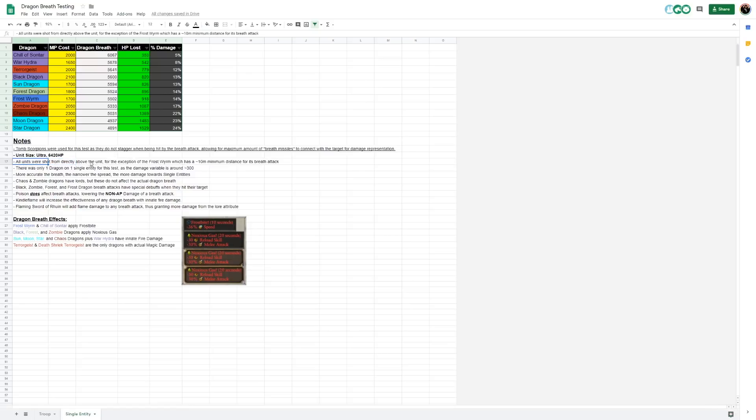All units were shot from directly above the unit, with the exception of the Frost Worm, which has around a 10-meter minimum distance for its breath attack. There is only one dragon on one single entity for this test, as the damage variable is around 200–300, plus or minus. So you could really look at all these percentages with a tilde — plus or minus. For the most part, everything we tested usually came out to around the exact same results, with the Forest and Black Dragon usually swapping places the most. Chaos and Zombie Dragons have lords, but these do not affect the actual dragon breath themselves.